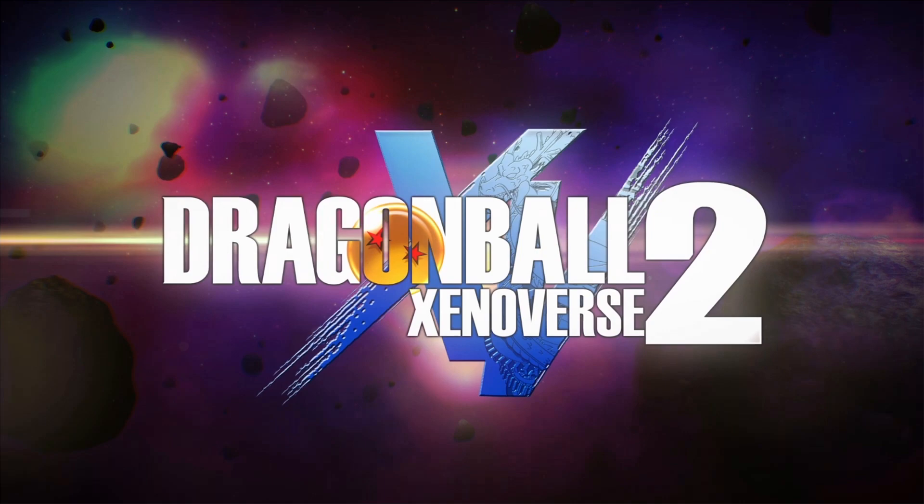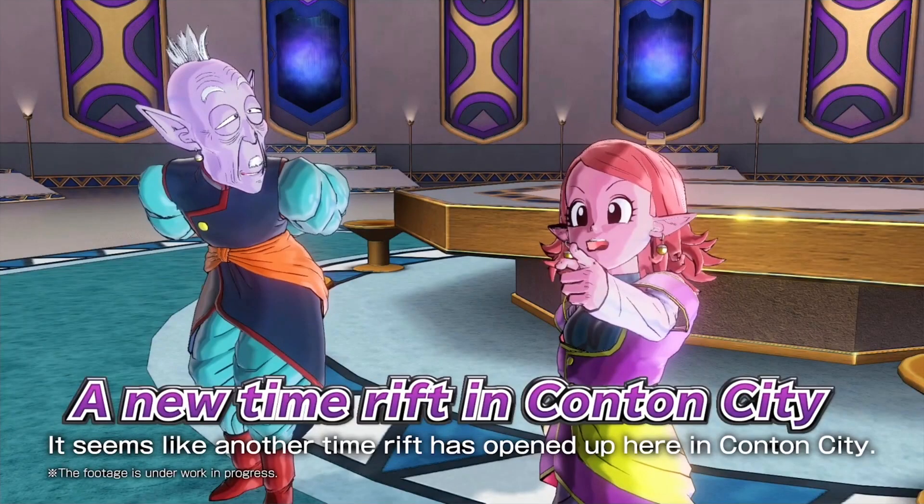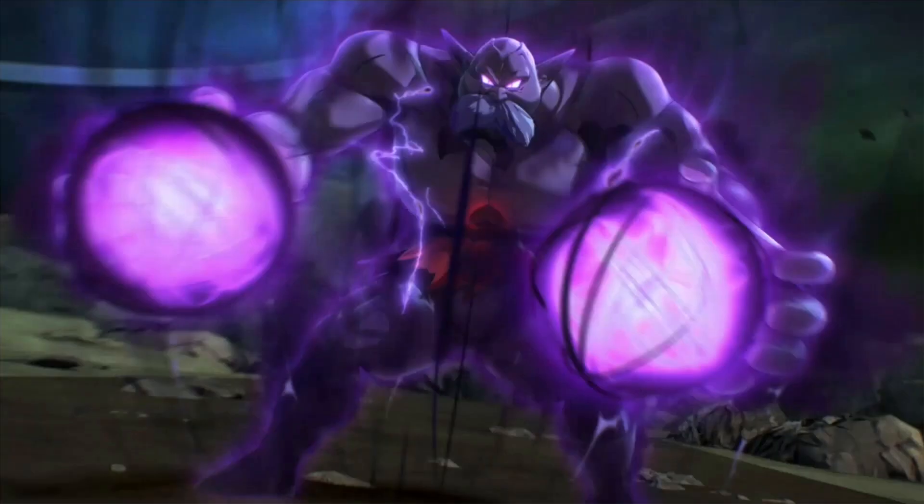So this is the start of the trailer — Dragon Ball Xenoverse 2. Make sure to leave a like and let's hop straight into it. Extra missions, a new time rift in Conton City — the Terminal Power Saga as well as the Otherworld Saga. The trailer showed a bunch of the CGI cutscenes. We have God of Destruction Toppo doing his Hakai Energy Blasts, and then we have Helm in his Villainous Mode — Hakai Shin Mode — and his blasts are a lot larger.